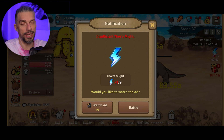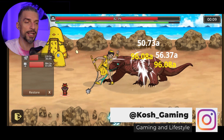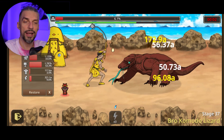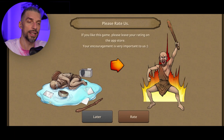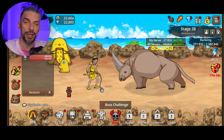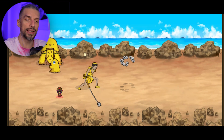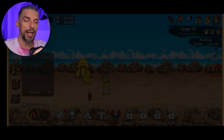Boss fights are fairly easy, but I don't advise using Thor's Might automatically because you'll waste it on weaker enemies. If you're at the end of your line and fighting a boss that's really giving you trouble, that's when you want to use Thor's Might — it lowers the boss's health and lets you get the victory and progress to a higher stage for more loot per second. Save it; don't waste it on easy enemies.